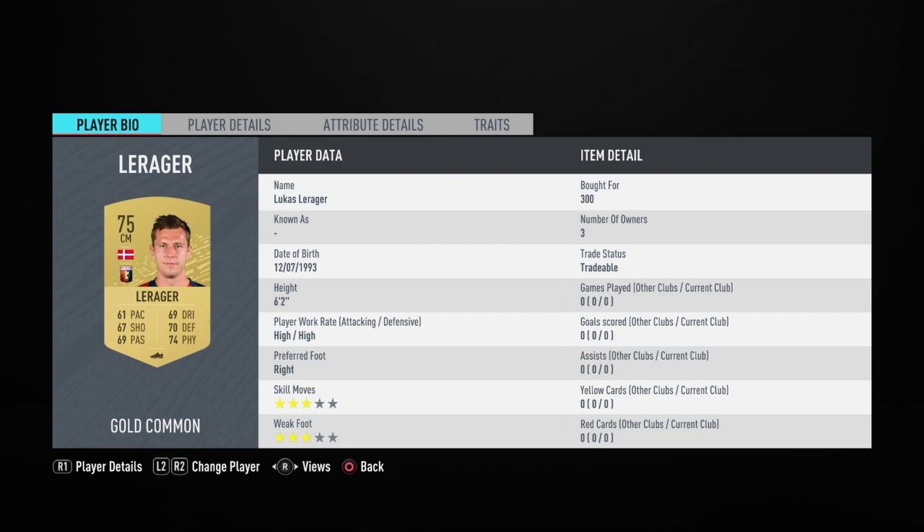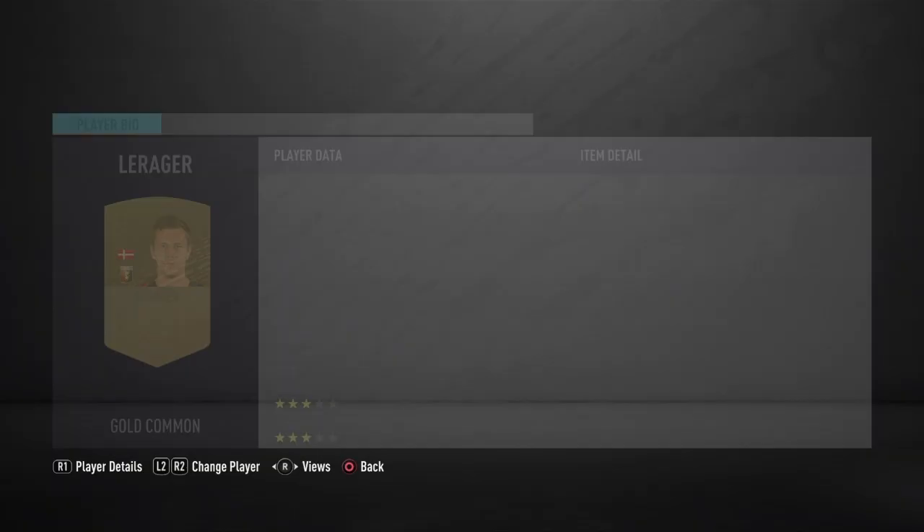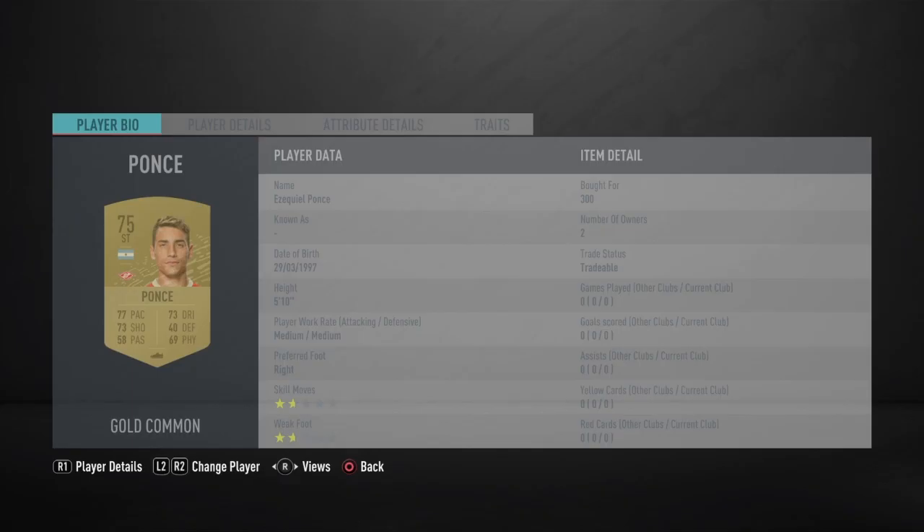We've got Laraja as our next one — he plays in the Serie A. These players don't need too much chemistry, because we use our bronzes for chemistry. We've got a strike force next of Ponce and Tawamba. We've got Ezekiel Ponce, who plays in Russia, and we've also got Tawamba from the Saudi League.